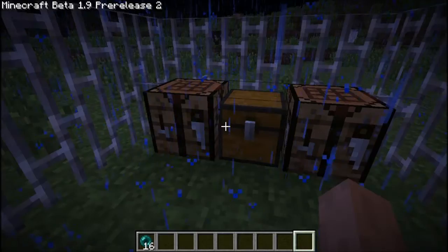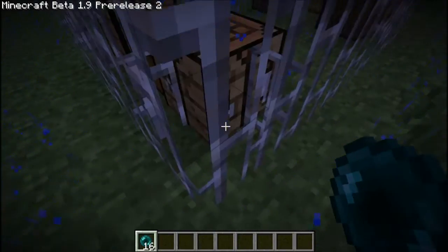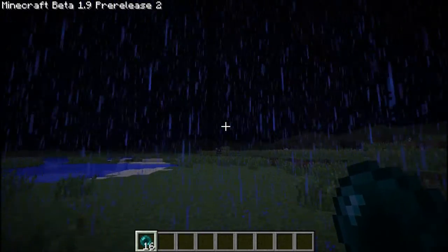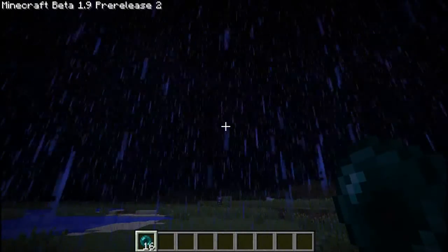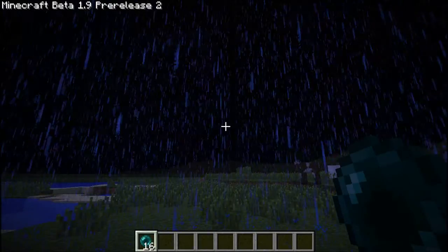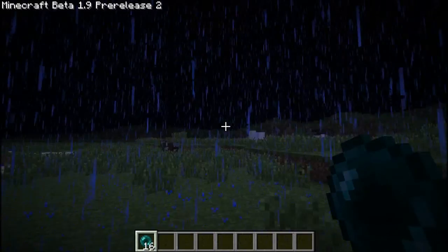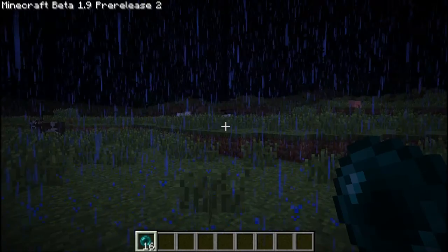The Enderpearl will be usable for teleporting. In the normal map, when you throw it — wherever it lands — it teleports you to that spot instantly. It didn't seem to work in this creative mode, but in survival it teleports you to the exact location where it lands.